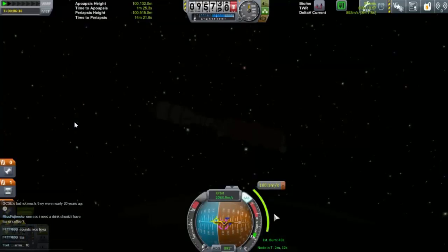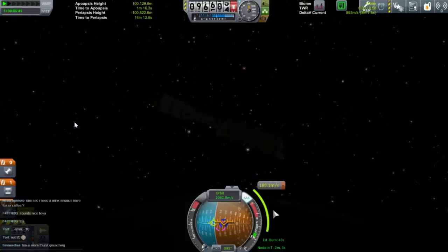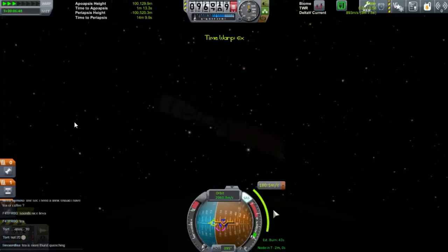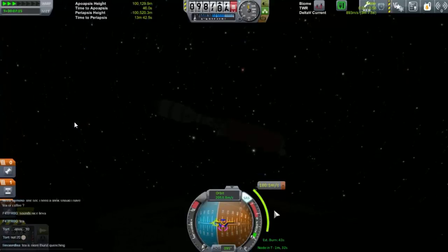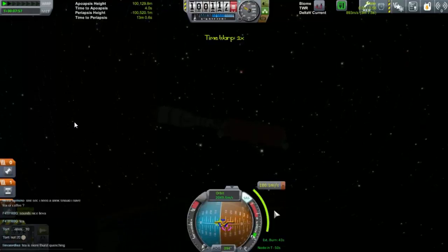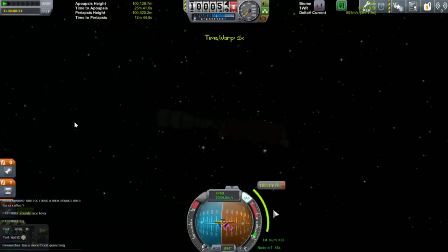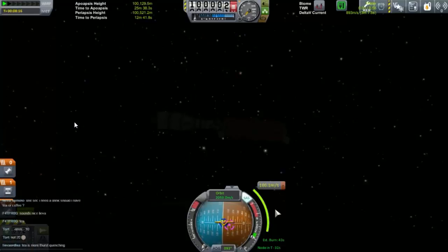Let's get ourselves pointed in the right direction. This does not want to turn. Perhaps I should have tried this beforehand, but I was playing Elite Dangerous instead. Let's speed up time a little bit. We'll burn at about 20 seconds. Four, three, two, one. Let's go back to normal time — we will be burning in 15 seconds. We will be burning for about 43 seconds.